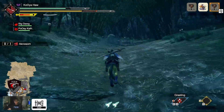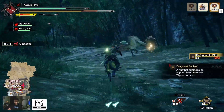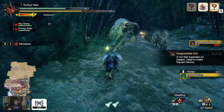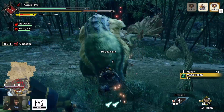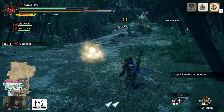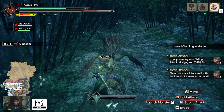There you go. What the hell is that? Not the honey — that's mine. I don't care about you. Okay, you got a bite. Get monster in mounted state by attacking them enough with Wyvern Riding and jumping attacks. It's pretty cool.